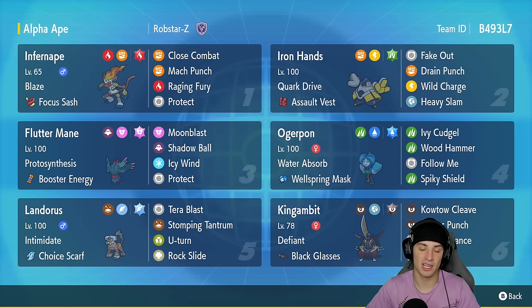Fifth slot is Choice Scarf Landorus, which is amazing — super fast, crazy strong — and it comes with the great ability Intimidate. It's got Tera Blast with the Flying Tera type, Stomping Tantrum, U-Turn, and Rock Slide.